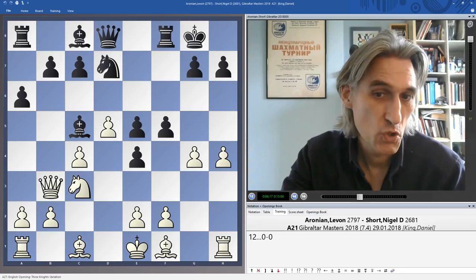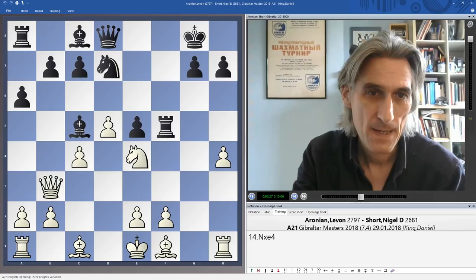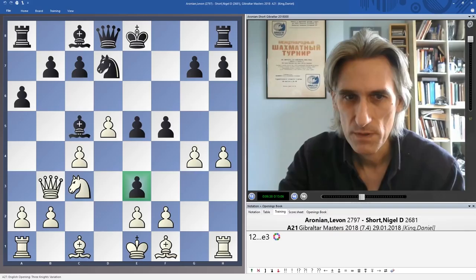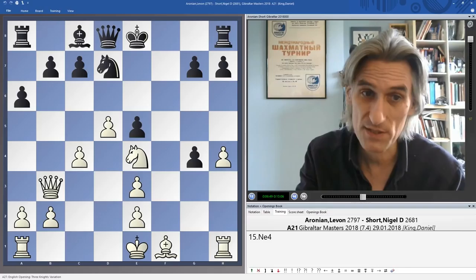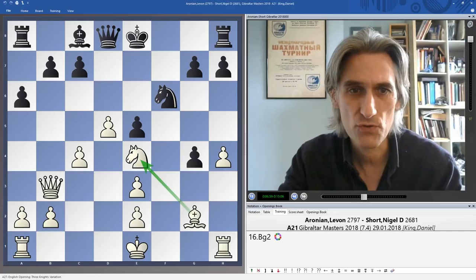Nigel knocks away the queen, which comes back to b3. Now if a normal move like castles, white can take, and if rook f5 then knight e4 — that knight gives white tremendous control, it's a nice position. So e3 from Nigel, trying to stir up complications, and then he takes on g4. Aronian still has nice control over e4 but that can at least be challenged by the knight.